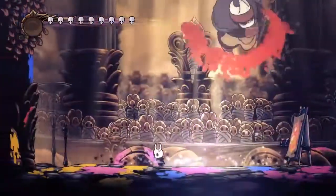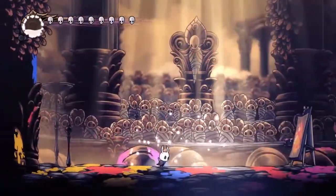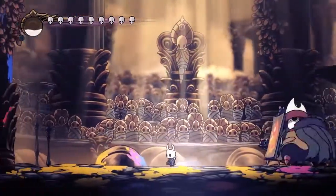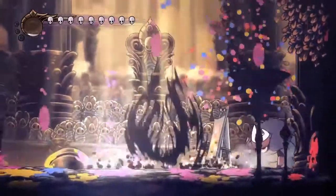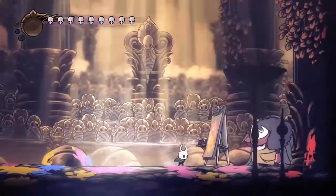The pink one is the one where we need to do a desolate dive — that's why you need the soul. It helps to iframe through the attack itself, but mainly the droplets, just so we don't have to deal with them at all.